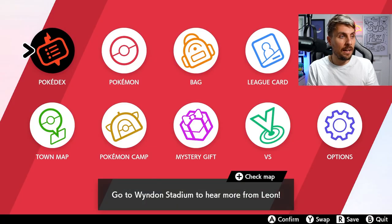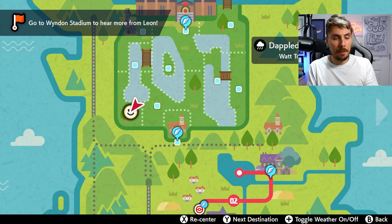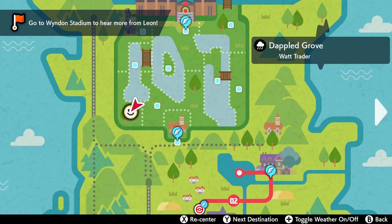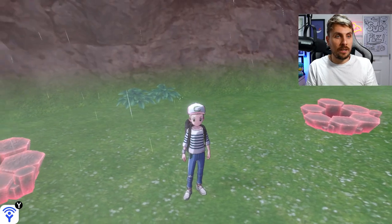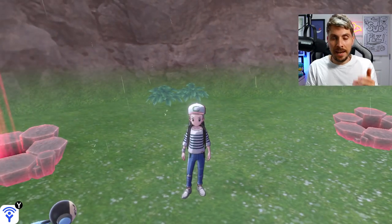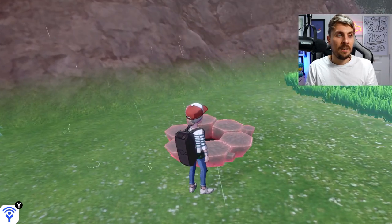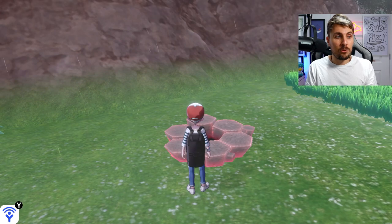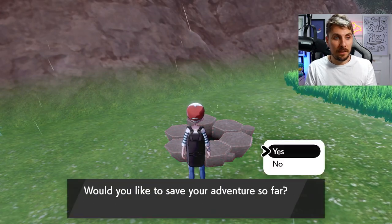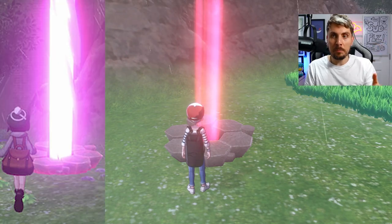This is a location I like to use for all of my max raid event den updates — Dappled Grove. I use this location specifically because there are two dens right next to each other. What you want to be doing is spawning a den when you are trying to manipulate it with the date skip glitch. Come over to a den, take the watts that are here, and then drop a wishing piece into it.